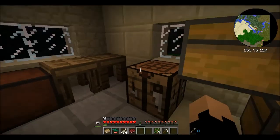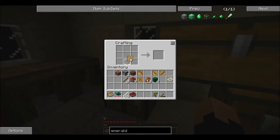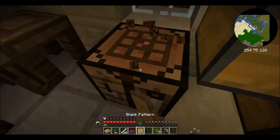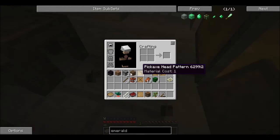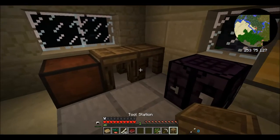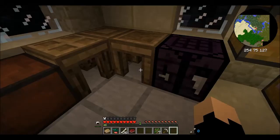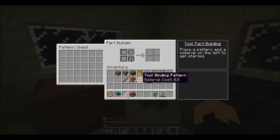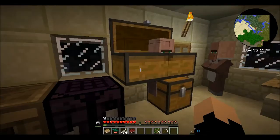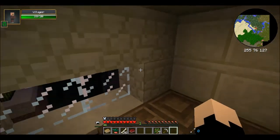I'll just use a stick actually. I need this to make... there's my strange crafting table. Make you into something else. Tool station! Cool. Here I can add modifiers and whatnot. Now what can I make you with? Needs stuff. Okay, at least I'm set up.